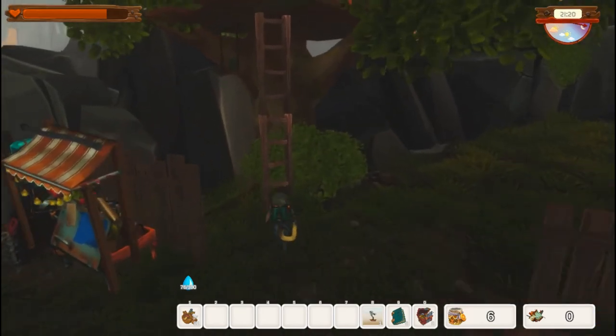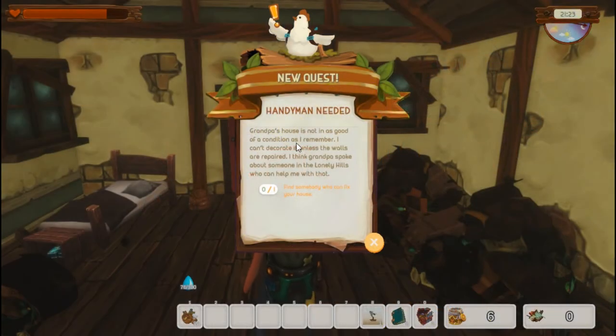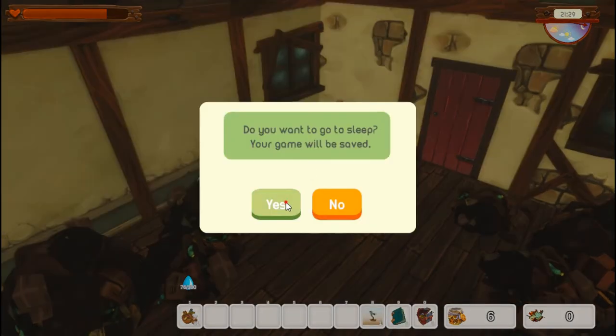It's late so we're going to run up into our tree house. New quest — Handyman Needed: Grandpa's house is not in as good condition as I remember, I can't decorate it until the walls are repaired. We need to find somebody to fix the house. But first we need to fix our bed, and we do have the wood, so let's go to sleep. Our game will be saved.